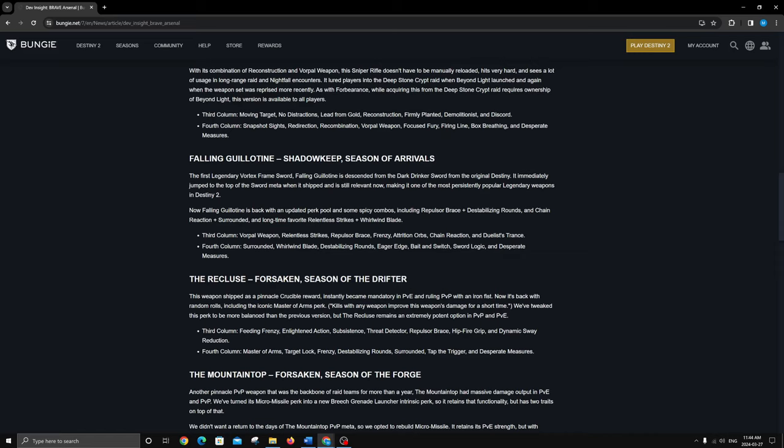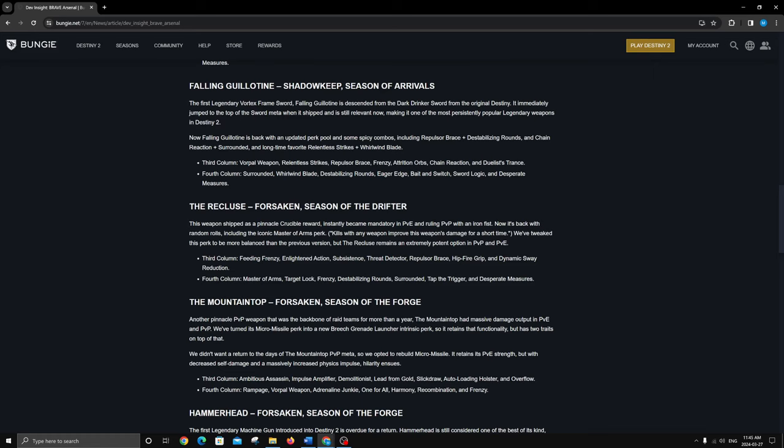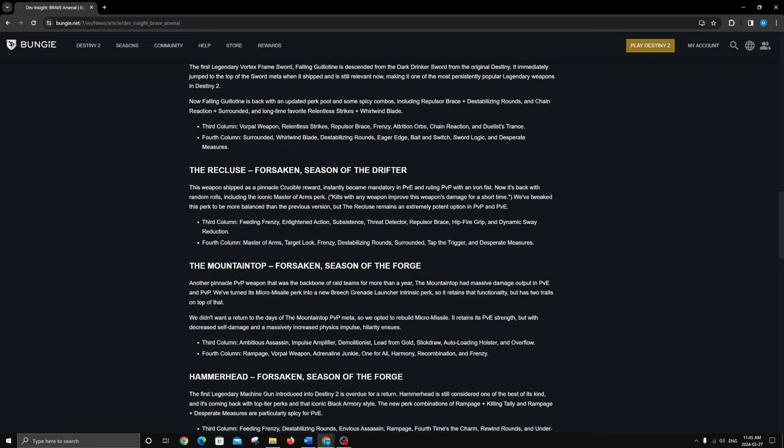Frenzy and Bait and Switch is probably what I'm going for. Surrounded — if I'm using it and there's a boss where I can use a sword with Surrounded, I'm just going to use Bequest because Bequest has Enhanced Surrounded, which increases damage from roughly 38% up to 45%. Enhanced Surrounded is just straight up better, plus Bequest has more impact. Don't bother with Surrounded if you have a Bequest. Repulsor Brace and Destabilizing is a classic void synergy. Frenzy and Bait and Switch is my god roll — Eager Edge is nice but I just got a Slammer with it.